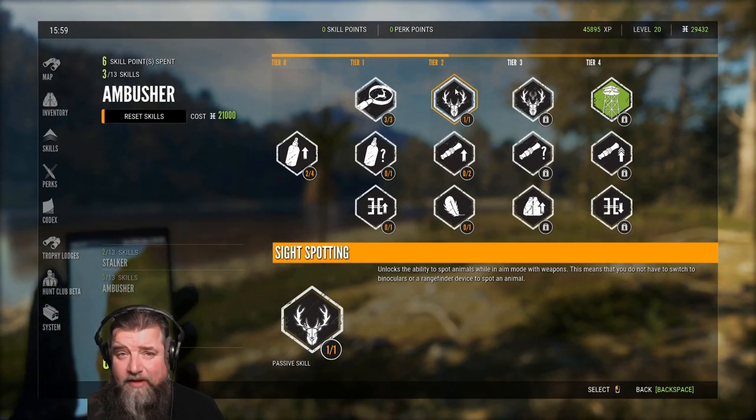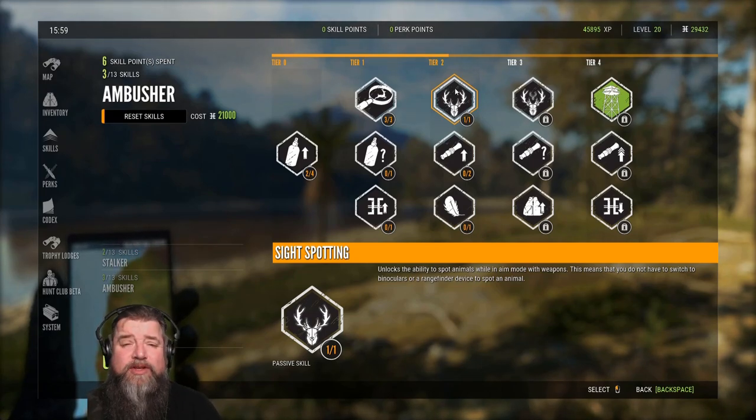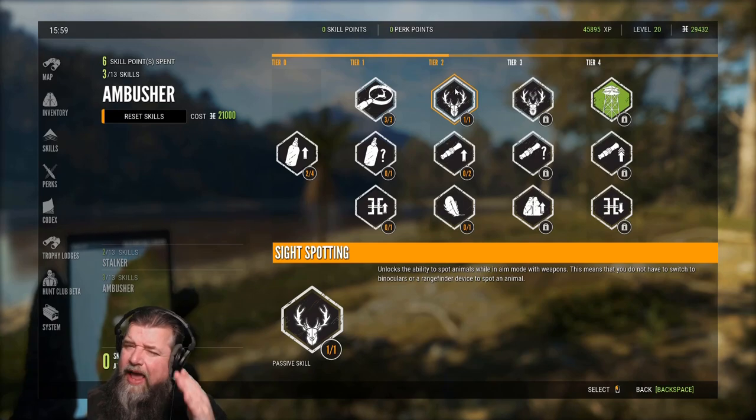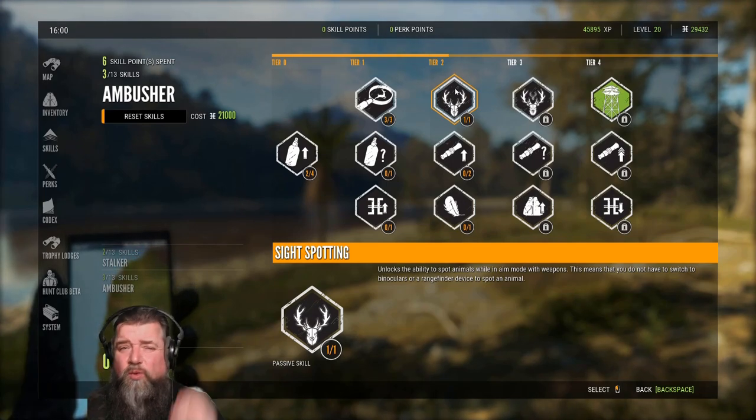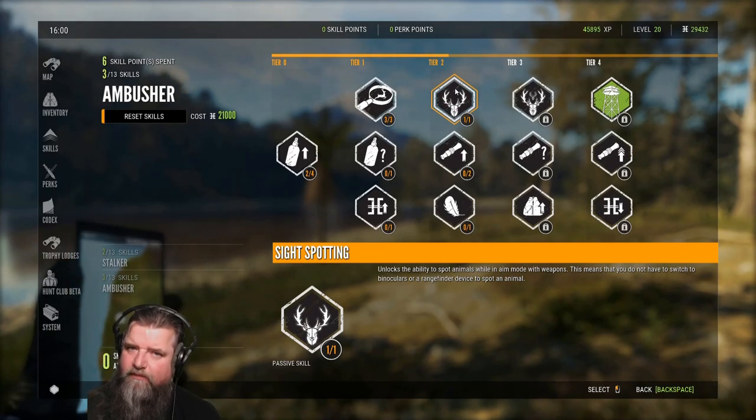Once we got into tier 2, we went straight for sight spotting. To call it a quality of life skill is really not accurate — I feel this is a must-have. When you're aiming down that scope, this is the tool that allows you to highlight those animals so that you can check to make sure you're on the right animal.